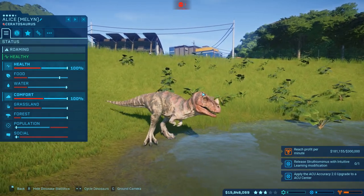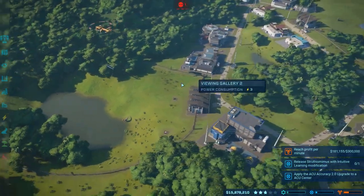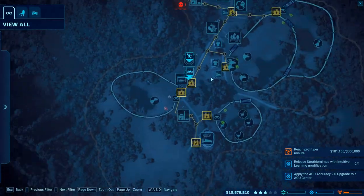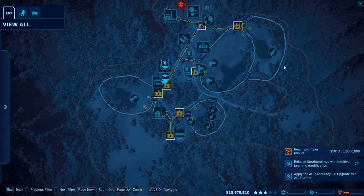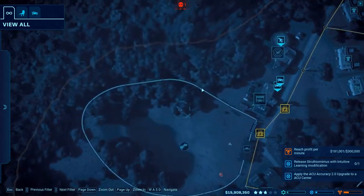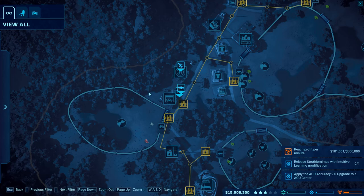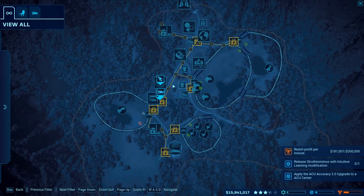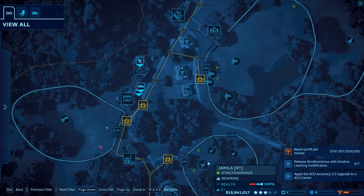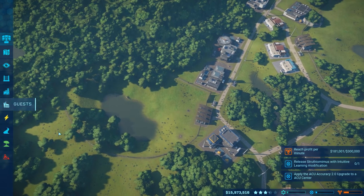Apparently he does not like my decision about what I'm about to do. We are actually going to expand this — this is going to be our carnivore pen mostly. This is our herbivore pen which is connected to this one over here. I'm going to install another one of these generation labs over here so that when we make carnivores we don't have to quickly transfer them out of the area.